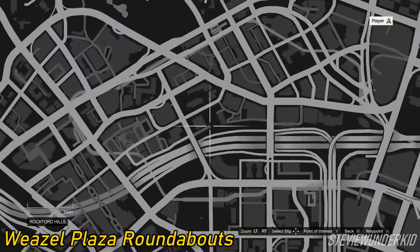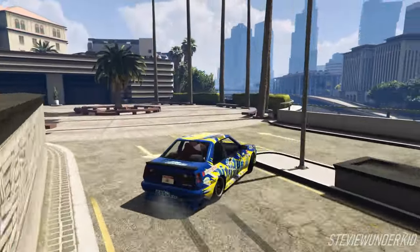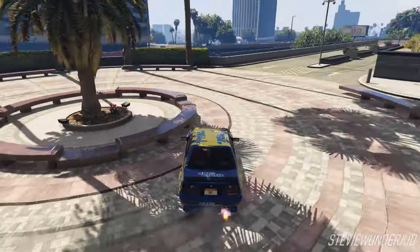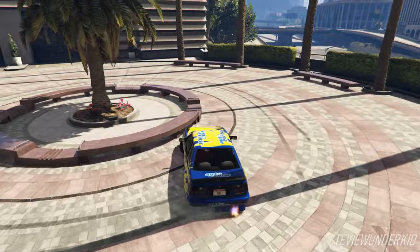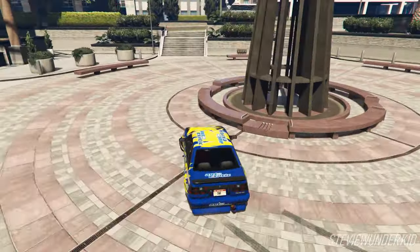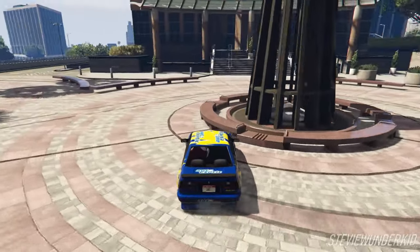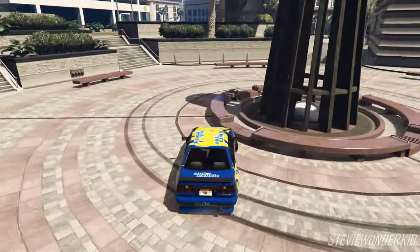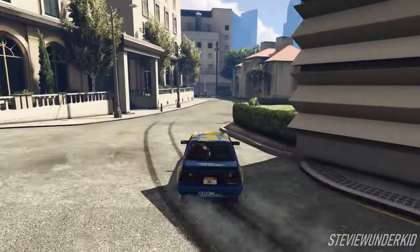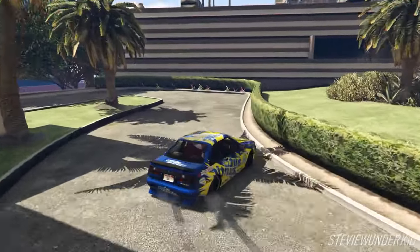Next up are the Weasel Plaza Apartment Roundabouts and Access Roads. Now even though this is a small spot, it still is a great location to practice for pretty much any drifter and also suits most drift cars. The main attraction here is of course the roundabouts themselves, as you can practice donuts and transitions in a fairly open figure 8. The wide path is especially helpful because you can practice both tight and wide donuts, and you can also practice simple tandems with your friends. What I really like to do here is enter into the line using the main lot entrance, drift around the roundabouts, and then exit through the access roads in the back. These access roads can get pretty tight and technical, but there's not a lot of traffic to bother you, and in combination with the roundabouts this makes for a really fun spot with room for plenty of different lines.